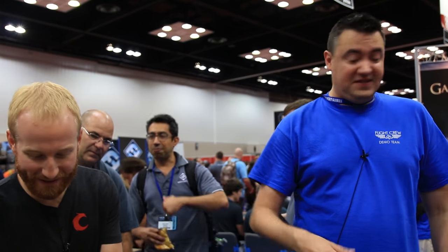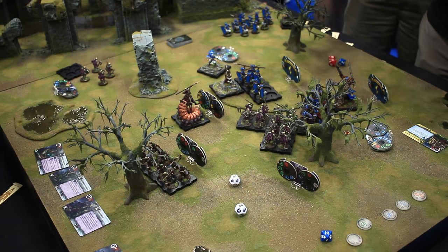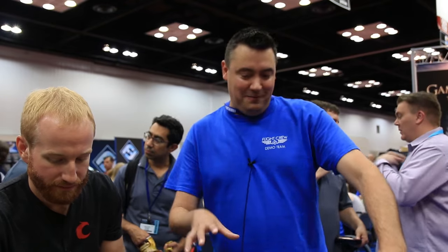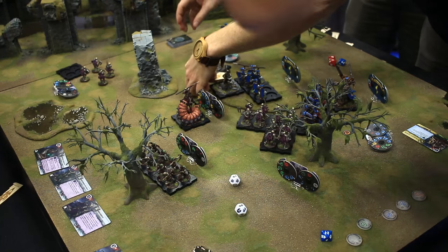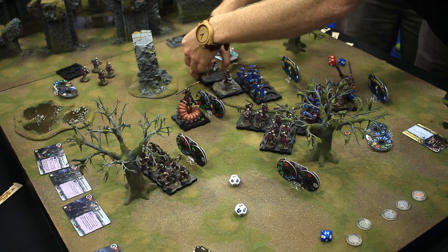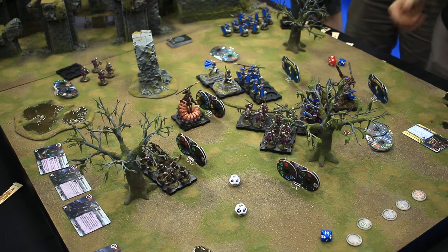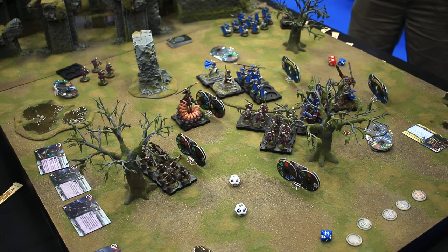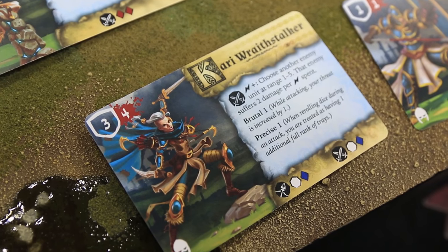I've got a two bank charge, which becomes a one bank charge. One person gets to choose from the different deployments or objectives first, and the other person chooses the other. So say I want the objective where I have to hunt down your hero — the other guy could choose deployment zones that facilitate going against that. If my movement is overlapping, I engage and just square up. I had a charge, so that's good.